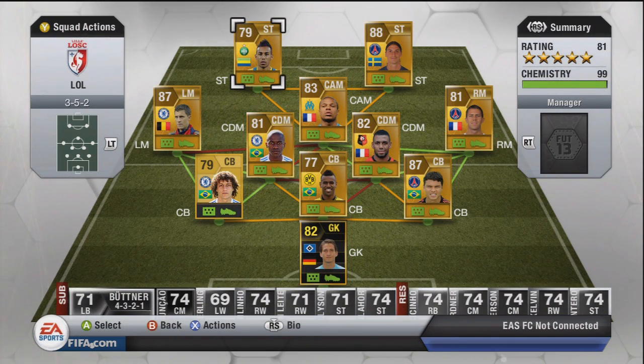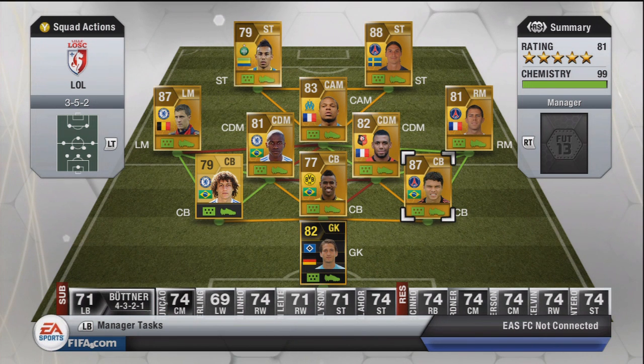So there it is — that is the team in all its glory. Standout players obviously being Ibrahimovic and Eden Hazard, and also Thiago Silva as an 87 overall in there as well. I'm going to have some goals at the end of this video with a bit of music. Hopefully you've enjoyed it so far — please remember to comment, like, and subscribe. See if we can get this video around 600 likes. Thank you very much, enjoy the goals!